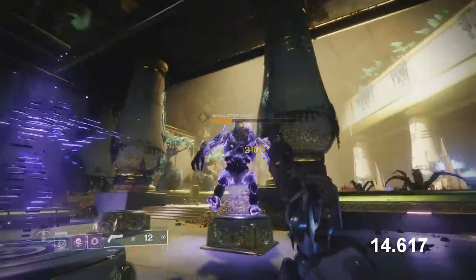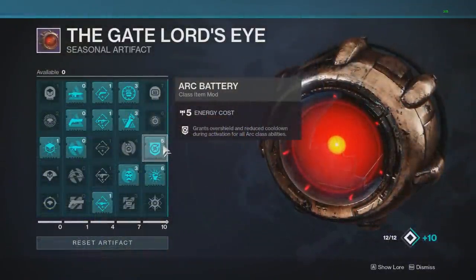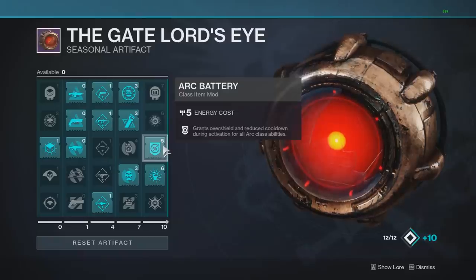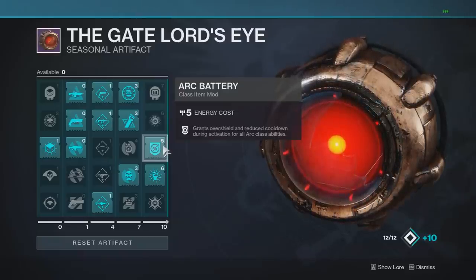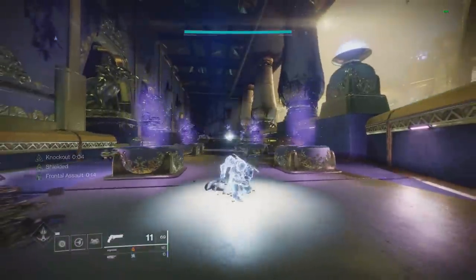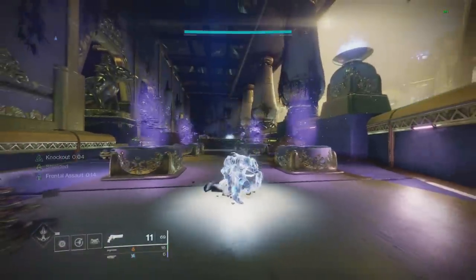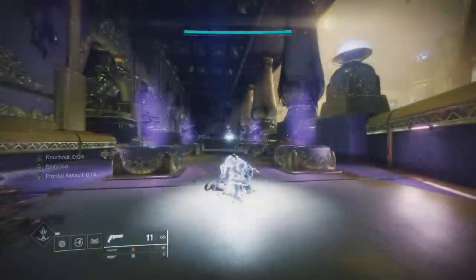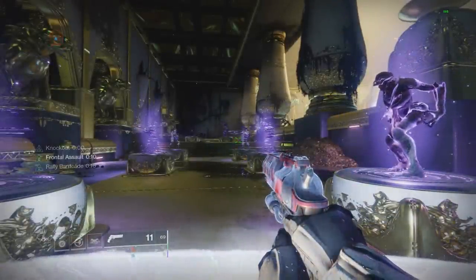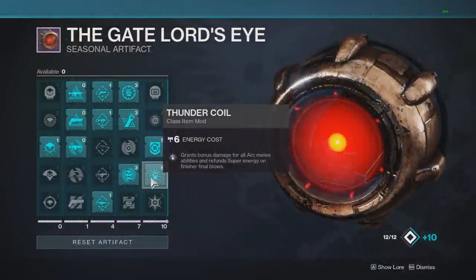This 30% debuff is really good — if you don't have your tether up, it's a great way to debuff an enemy for your entire team. Next mod is Arc Battery: grants overshield and reduced cooldown during activation for all arc class abilities. The keyword is 'during activation.' Testing: if I put down my Rally Barricade, during activation I have an overshield. I'm not quite sure what the cooldown reduction refers to — possibly for the class ability itself.